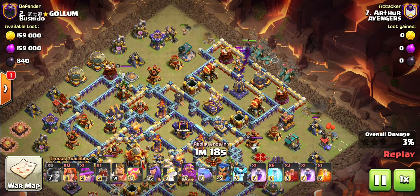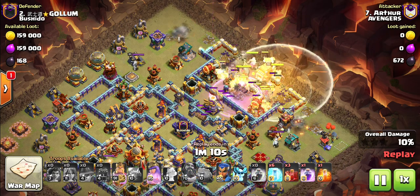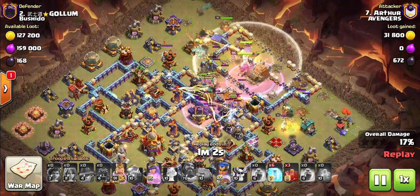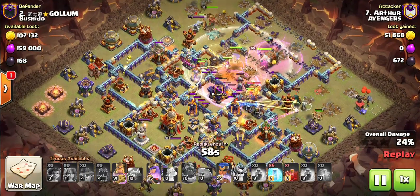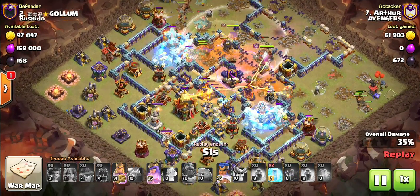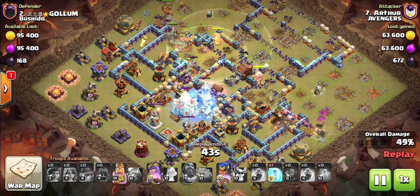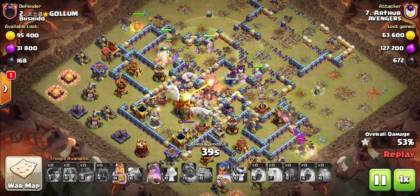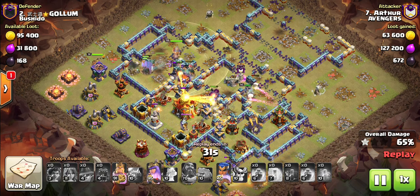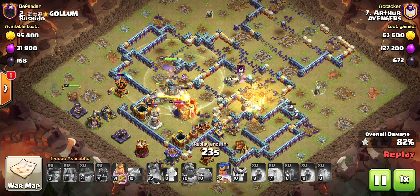He's just setting up the funnel for the Root Riders. As they come in, it looks like he's going to lay them all out. He's got the Log Launcher smashing all these walls including the clan castle troops. The Super Miners in the clan castle is interesting. This attack is already looking very good. He's got most of the Root Riders going towards the left hand side of the base, but the Queen is cleaning up some of the defenses on the right hand side along the Poison Towers. The Queen will take out the Scatter Shots, Super Archer Tower, and it'll reach the Bomb Tower.